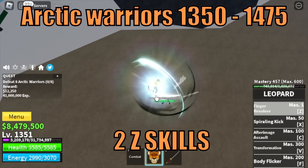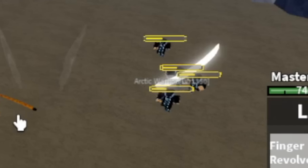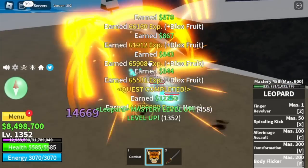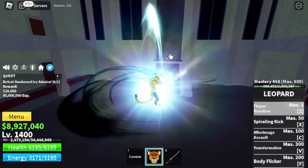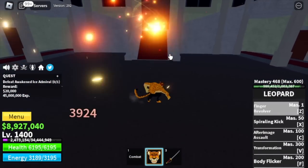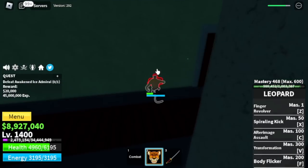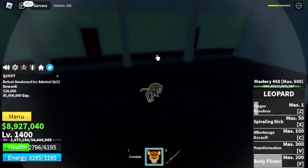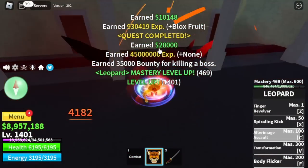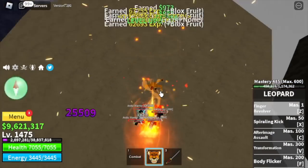Next island is the Ice Castle. Target is the arctic warriors until 1475. One Z skill and they're almost dead. At 1400 you can defeat the awakened ice admiral — for technique you can do Wall Strat with this boss too, but I suggest going back to the arctic warriors since grinding there is faster and the damage you inflict is still very high. We're leaving here at 1475.